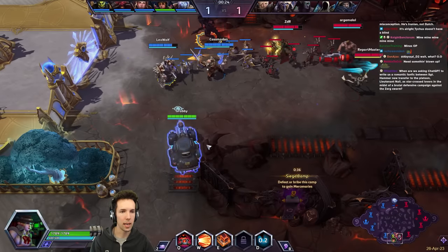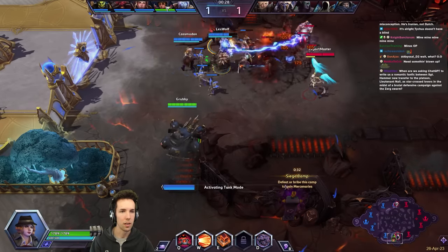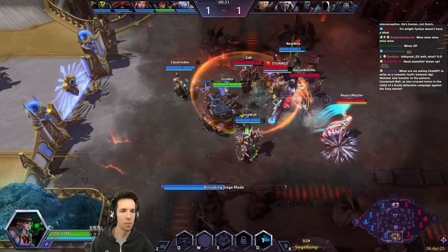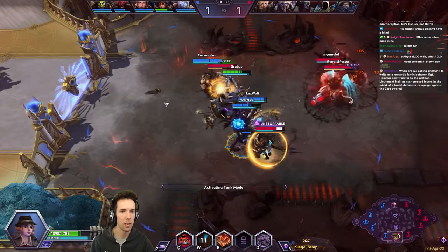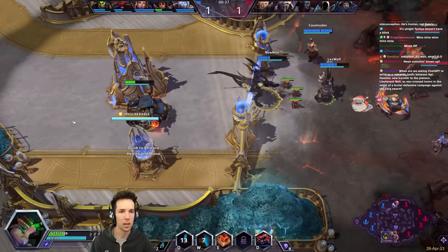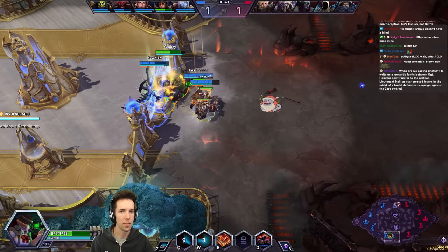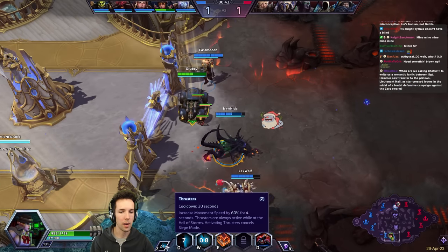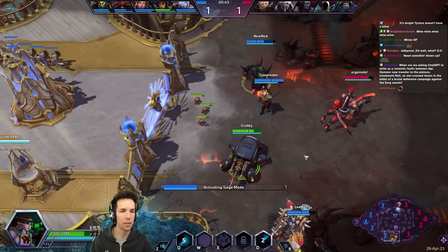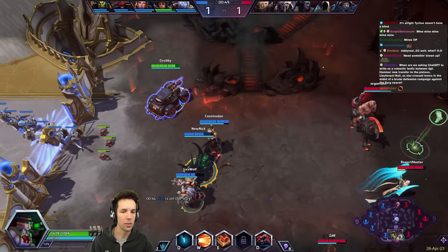Sieging and unsieging no longer cost mana since the rework, so you can siege and unsiege as much as you want to make people make that mistake. We use Thrusters but can only use that every now and then, so we should definitely not use it too liberally.